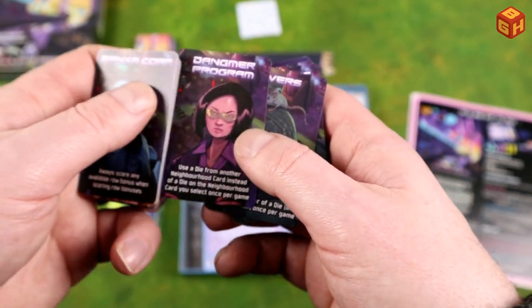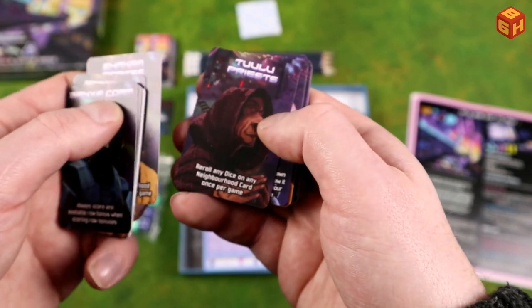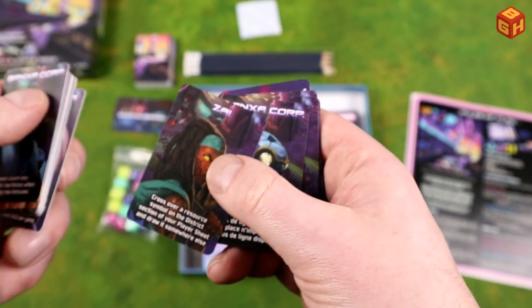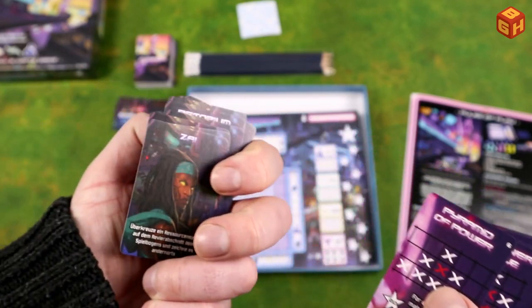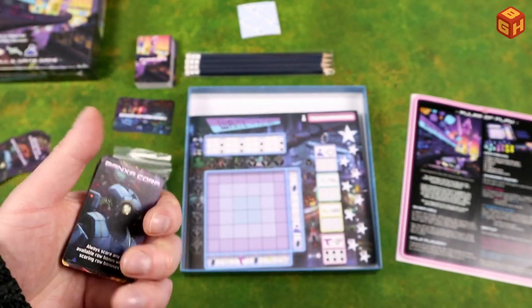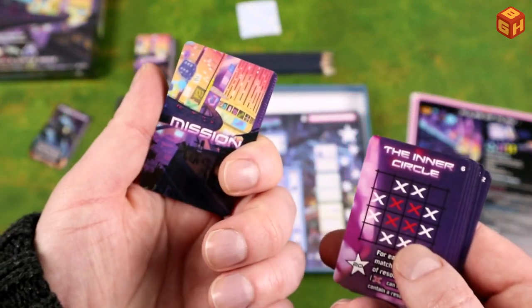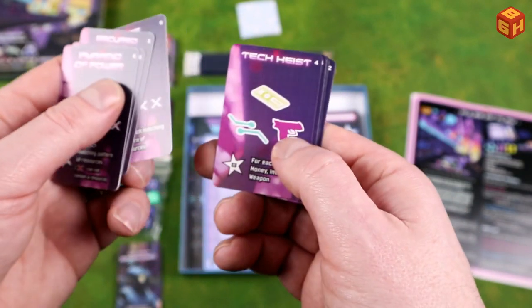I don't know what all of that means just yet, but it'll give you a different way to play the game with asymmetrical skills — which is also something from the Dicetopia game actually. These are the English cards; the German and French cards are double-sided for both languages. The English cards have factions on the back. And then we have more missions — just like the ones in the core game, just a bit more complex with more points to be had. Tech heist — that's pretty cool. So more missions to choose from, that's pretty awesome.